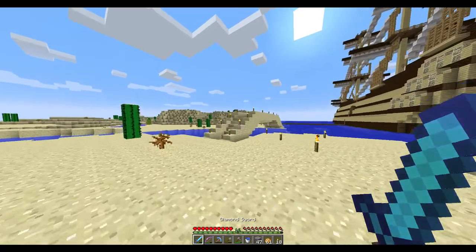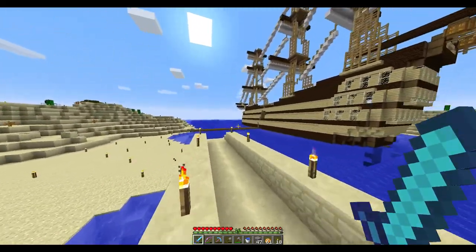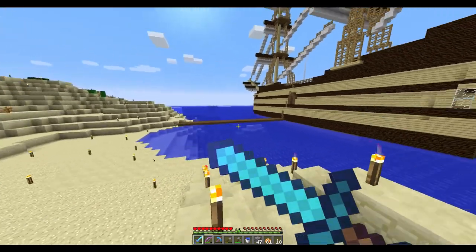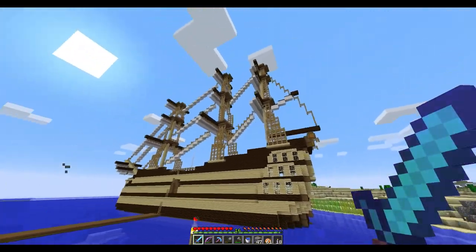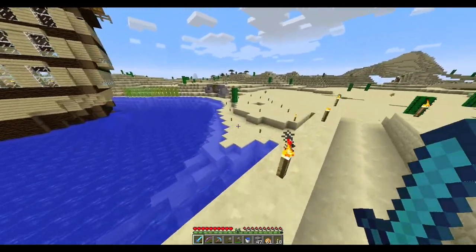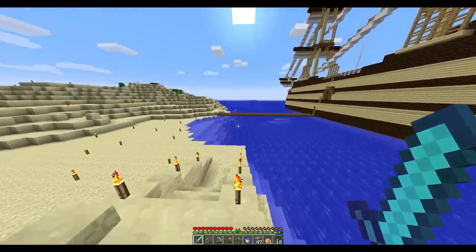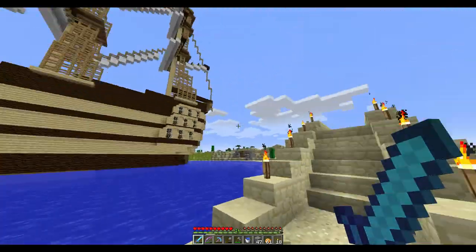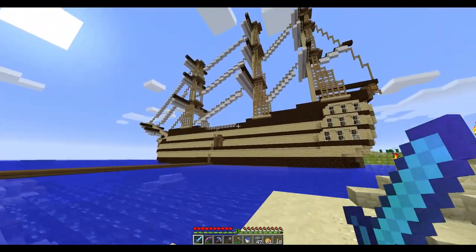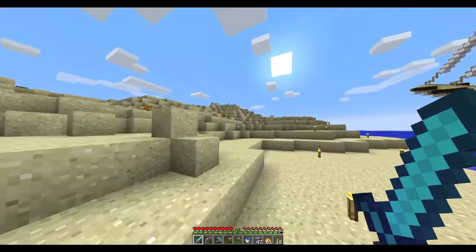We're going to take a look at the inside. I didn't actually decorate the inside yet — I'm going to do that off camera. Here's a little makeshift dock I made to get on the boat. It's docked right now because the sails are not open. I'll come back to that at the end of the video to show what can be done on the inside. But first, I'm going to show all the stuff that everybody's been up to on the server.